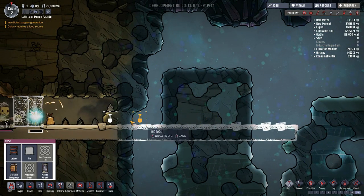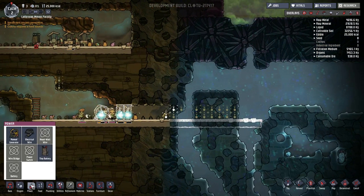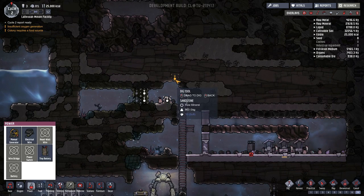We'll just put the batteries here for now in this little section, and then all will be well. Then we'll have power so that we can rush some science, so that we can do the farming tech, so that we can put down some plants.